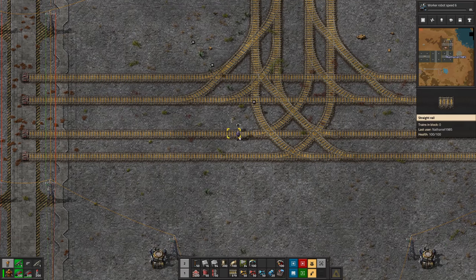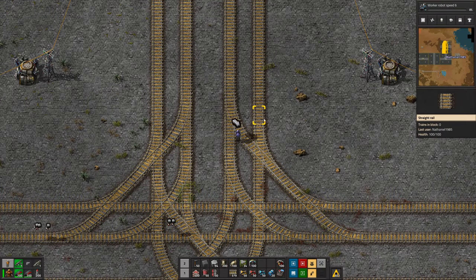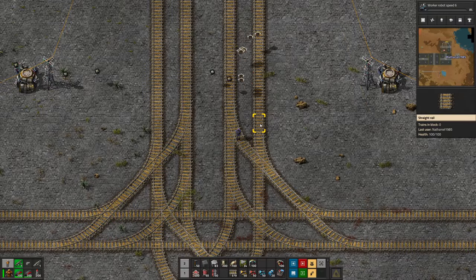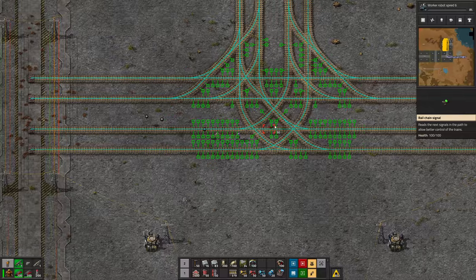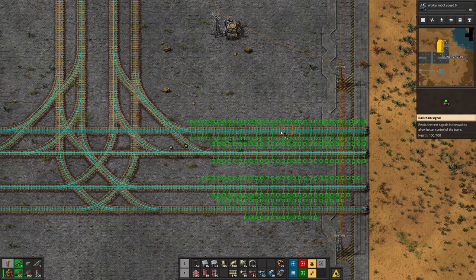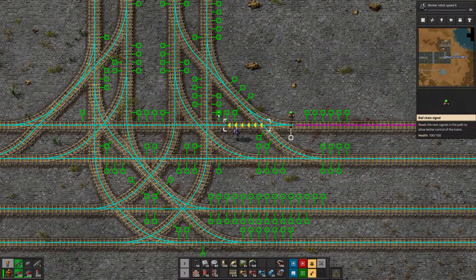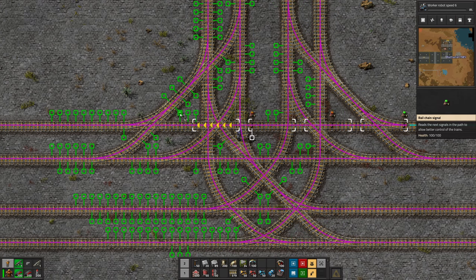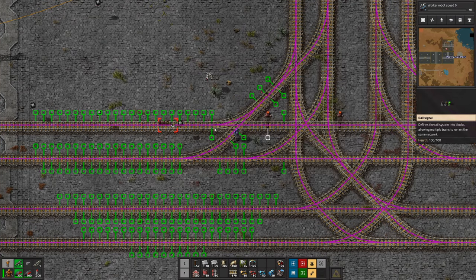The signaling in this game is unnecessarily complicated, but essentially you have two types: the rail signal and the rail chain signal. Before each intersection you want to set up a chain signal, and once the intersection is over you want a normal rail signal. As a second rule of thumb, whenever you have the space for an entire train you set up a rail signal; every other time you use a chain signal. So we arrive at the intersection, set up a chain signal, then cover each direction with additional chain signals, and place the normal rail signal where we have space for a full train.